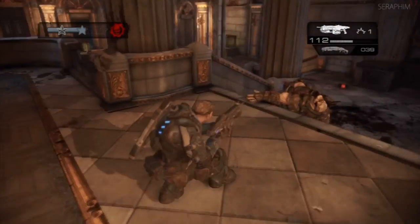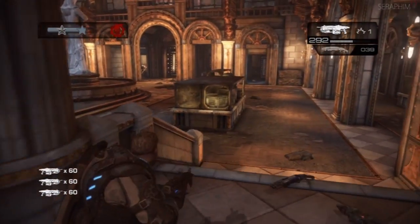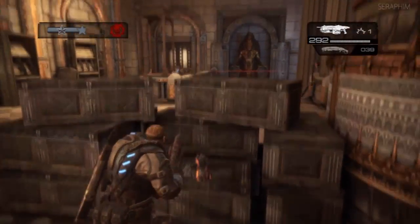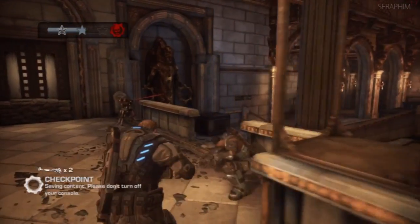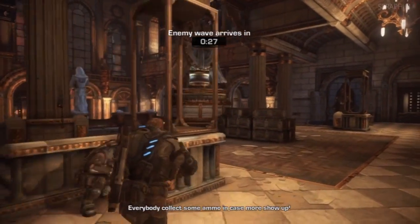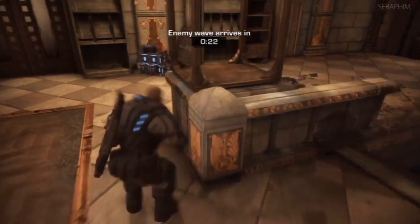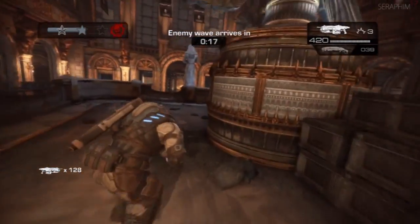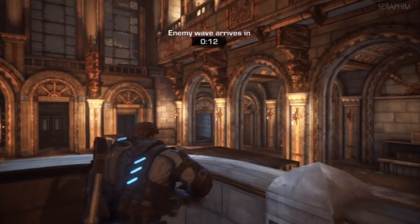There doesn't seem to be a way of completely controlling the defences, and the reason is your team. Your team does not care about stopping the Locust from running through. They don't set up in intelligent places — they just chill, shoot a few things, wander around, and don't take it seriously. It's a problem because you have to do the brunt of the work: keep the fortifications up, keep the Locust down. But they are fun, and it helps that you enjoy the insanity of them.